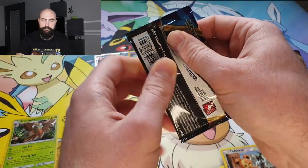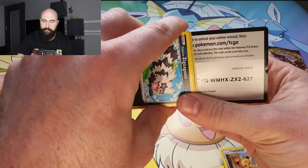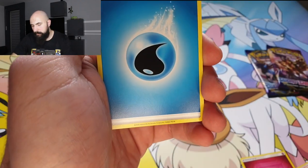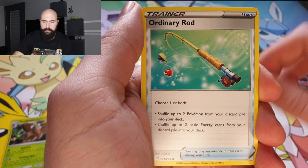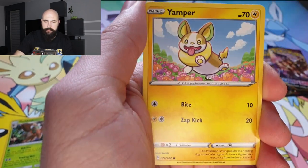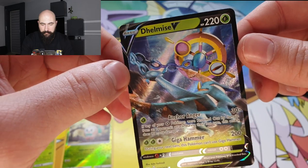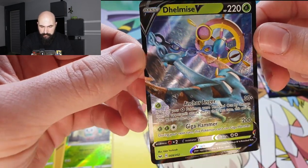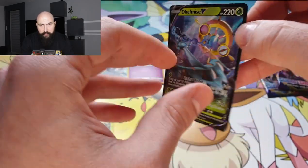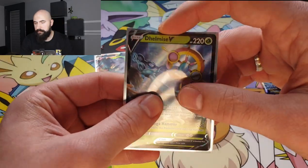Water Energy, Seaking, Ordinary Rod, Bede, Galarian Zigzagoon, Gossifleur, Silicobra, Yamper, Krabby. And a V-card! Is this actually a full art? I don't even know, but nice pull from the first pack of Sword and Shield.